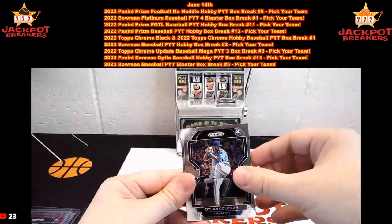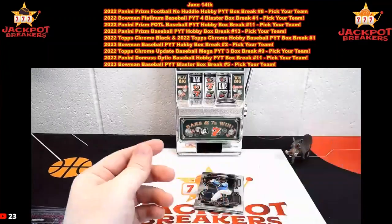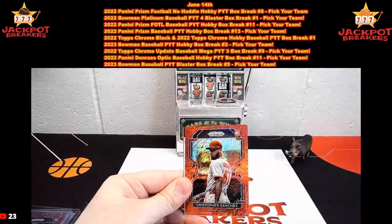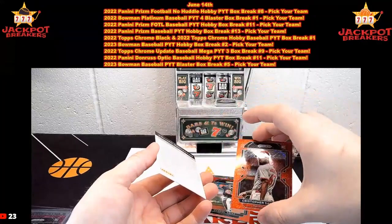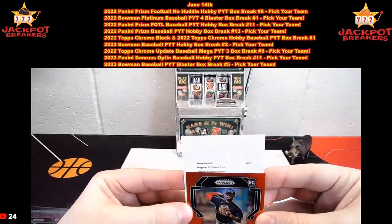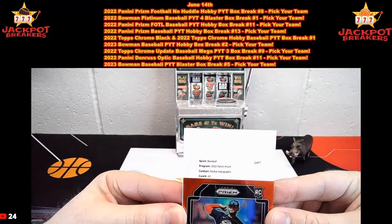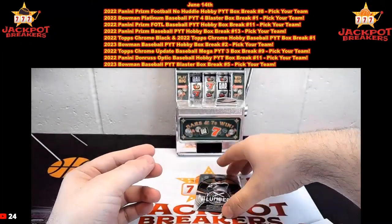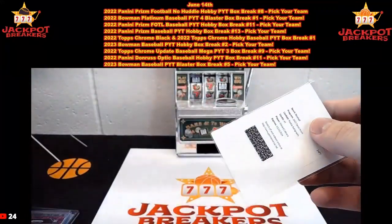We have Bo Bichette, Dylan Coleman, Lucas Giolito, Yadier Molina, Whit Merrifield, Shane Bieber, Fidel Brujan rookie, Mike Trout. Red Shimmer — that's Christopher Sanchez for Philadelphia on the Red Shimmer. Looks like we got a redemption as our other auto. Here with the red Gabriel Arias going to Cleveland. Check out the redemption — rookie autographs, card 43. That is Edward Cabrera on the rookie autographs going to Miami. Edward Cabrera on our final auto. Anthony Rizzo. So if anybody guessed Edward Cabrera, you're going to get 20 in credit.